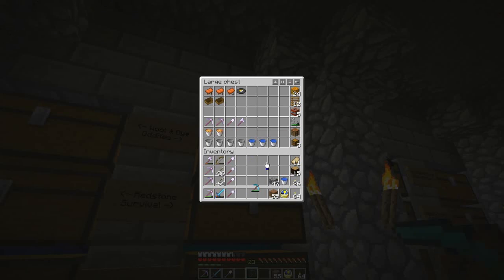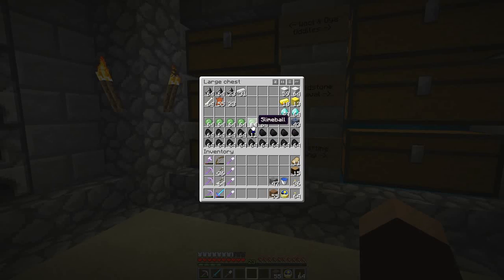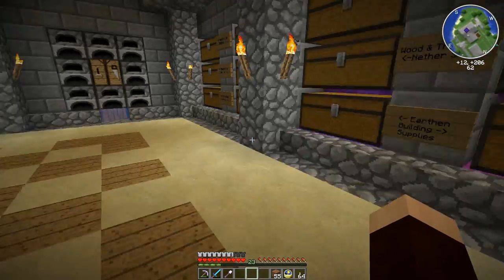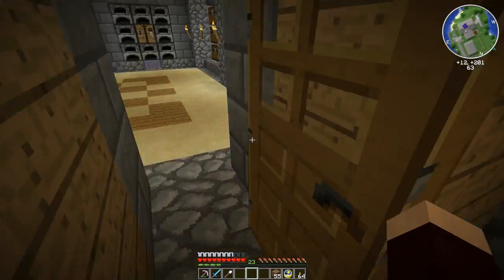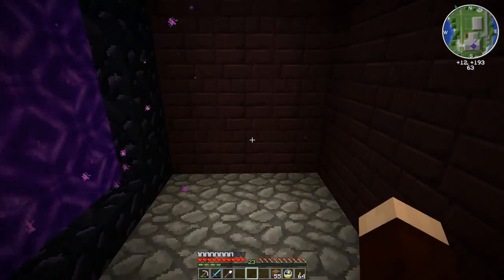For that reason, that Fortune 3 pick is staying right here and not being carried with me — it will last forever. My silk touch pick is still down in my mine, which is where it's going to stay. When I need to use it, it's there. I've got too much slime — 6 full stacks here, another full stack of slime. I'm not messing with my slime farm anymore. I think I'll have to go back in there and put half slabs down so they don't spawn.